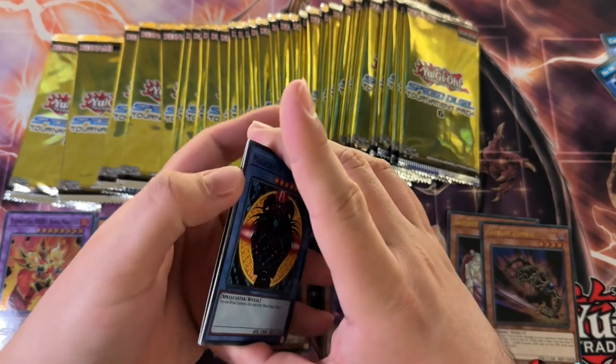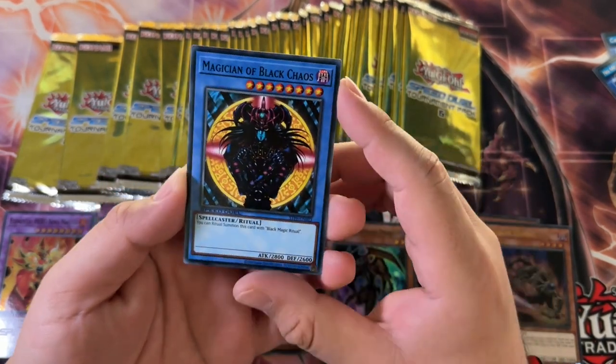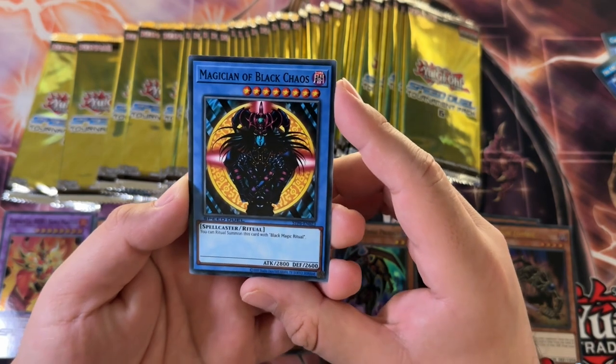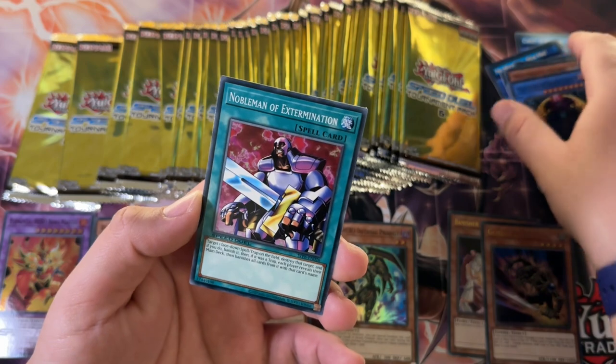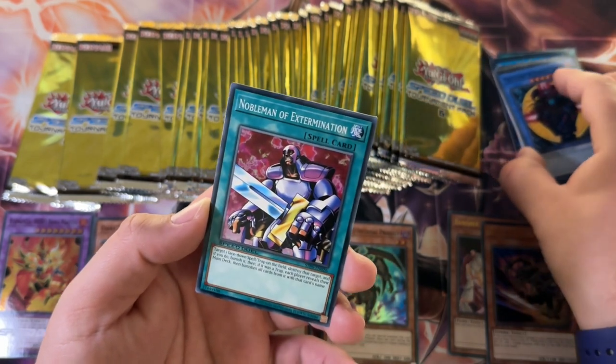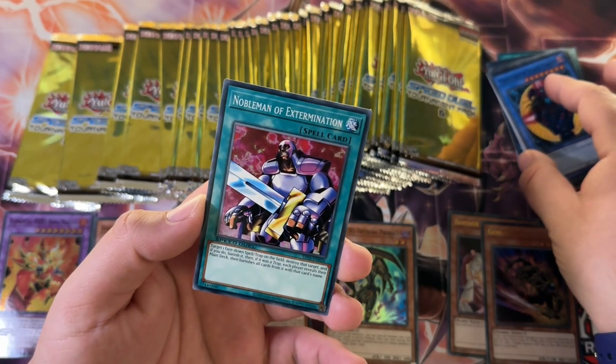Ten Ultra Rares would be nice. Magician of Black Chaos — I remember back in the day, because it wasn't printed that much, it was a really hard card to find. I think it was only in a premium pack for the longest time, and we only got that premium pack like seven years into Yu-Gi-Oh.